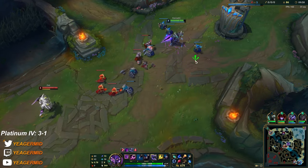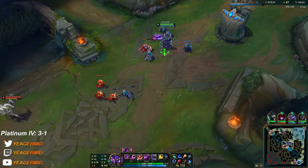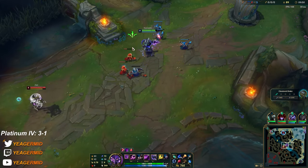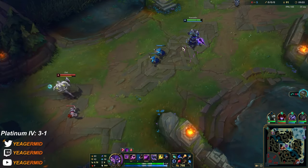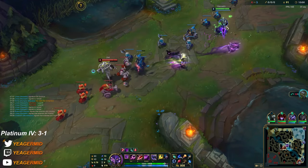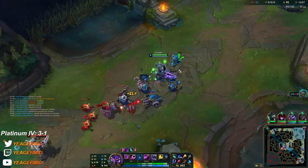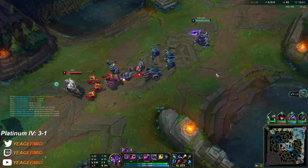Remember, against an assassin you're going to be within lethal range if you're like 70% HP. If you have potions, use them against assassins — in a lot of other matchups you'll save them until you're a bit low HP, but against assassins just stay healthy. I'm using one right now. If you run the other AP item, yes it's OP, but the issue is you're very squishy — you don't want that against an assassin.